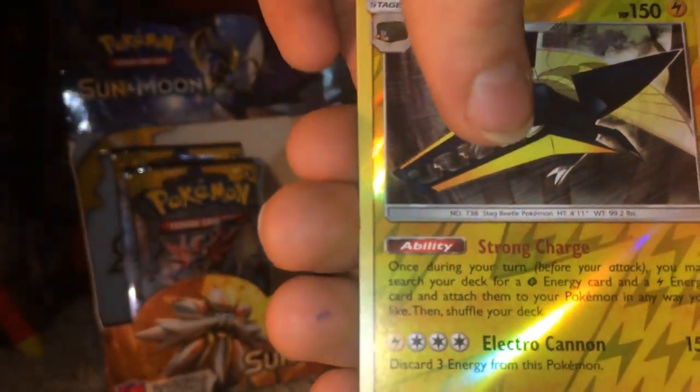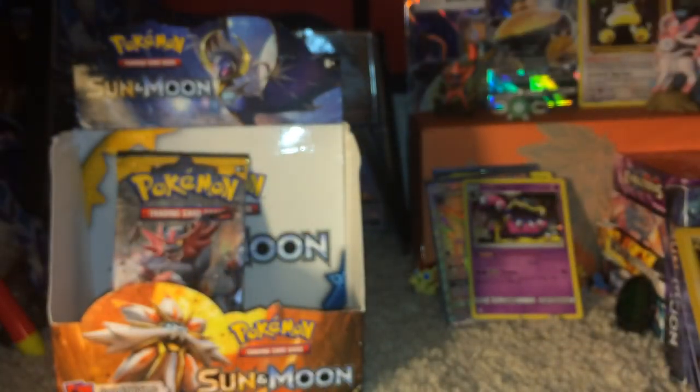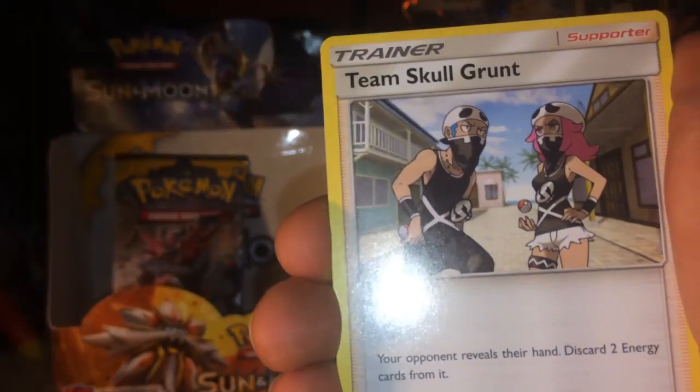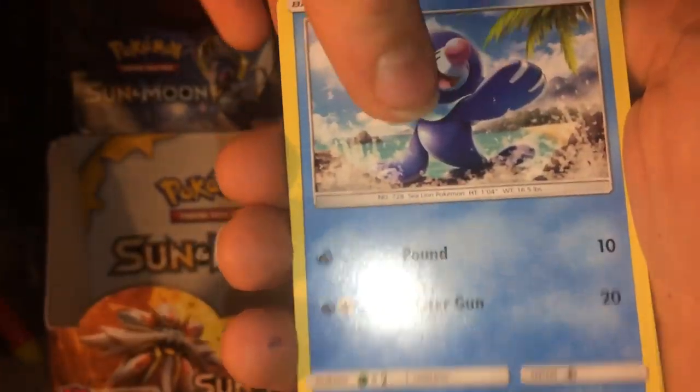Three packs left and they are all Incineroar packs. Incineroar is a great starter — he's one of my favorites. Well of course he's one of my favorites, because there are three. Grass Energy. We have Growlithe, Cutiefly, Makuhita, Snubbull, Alolan Rattata, Great Ball, Passimian, Team Skull Grunt, Energy Switch, and a Golduck in the last pack.